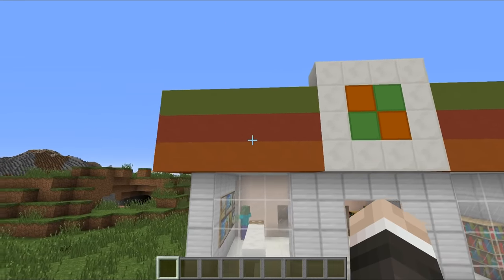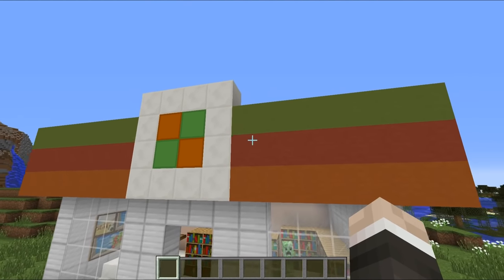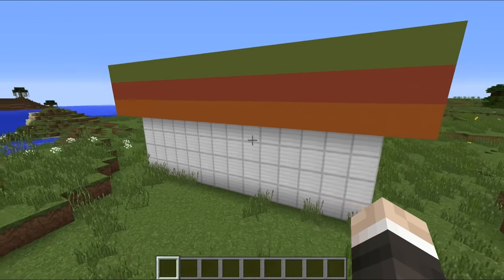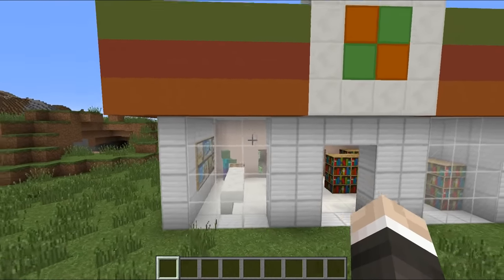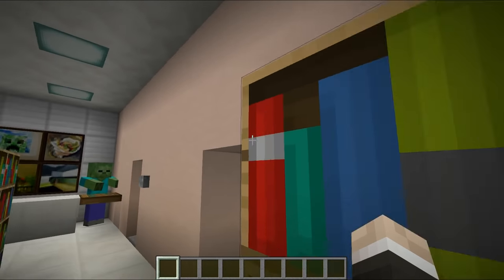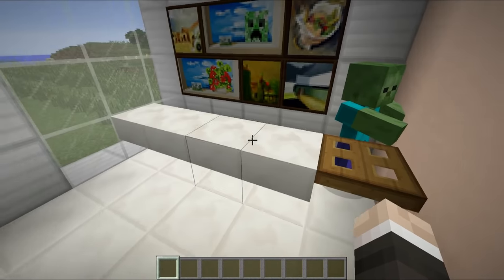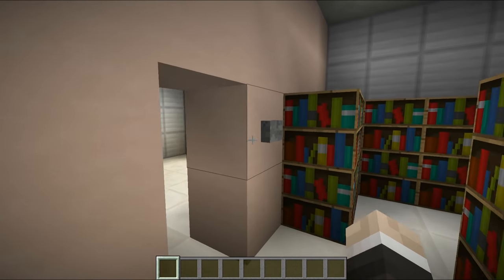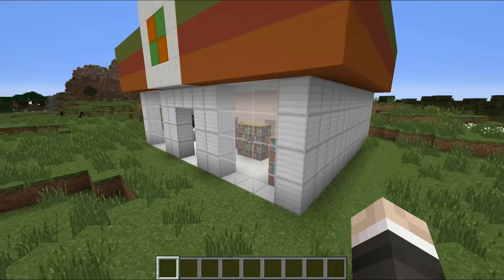We've got four by three windows, a three by two door in the center, and an outer band going around the outside. This wall is 13 blocks long and the back is just a big shell. Inside we've got bookshelves for shelves of groceries, a wall through the center set back five blocks from the windows, a counter, a storage room — which seems to be storing some creepers — and a bathroom section.